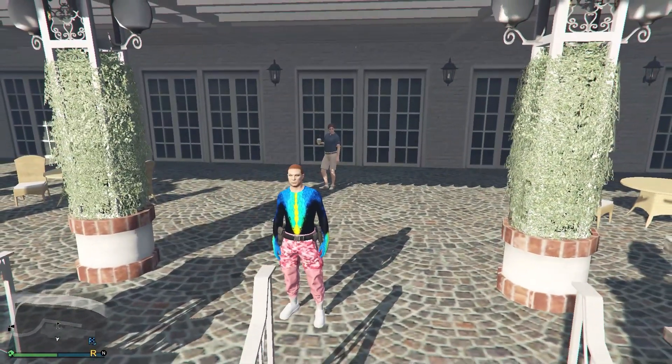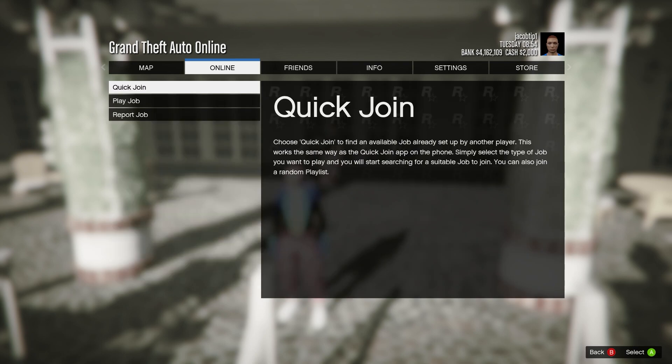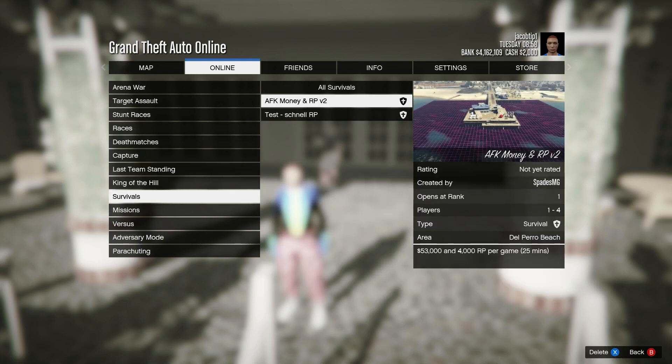From here, just open up your pause menu, head over to Online, go to Jobs, Play Job, then go to Bookmarks, then head down to Survivals and you're going to see it right here. Mine is called AFK RP and Money V2 as I am on PC, but it's going to be called something different if you're on a different console, of course.